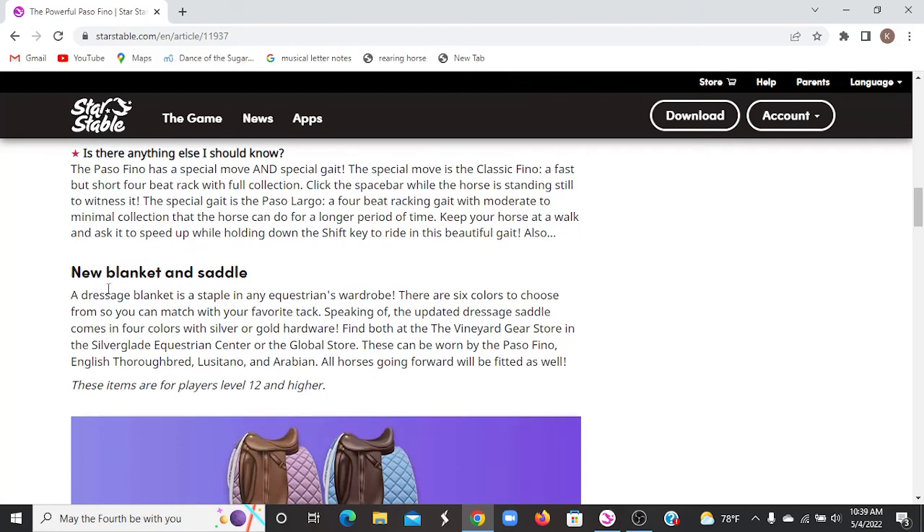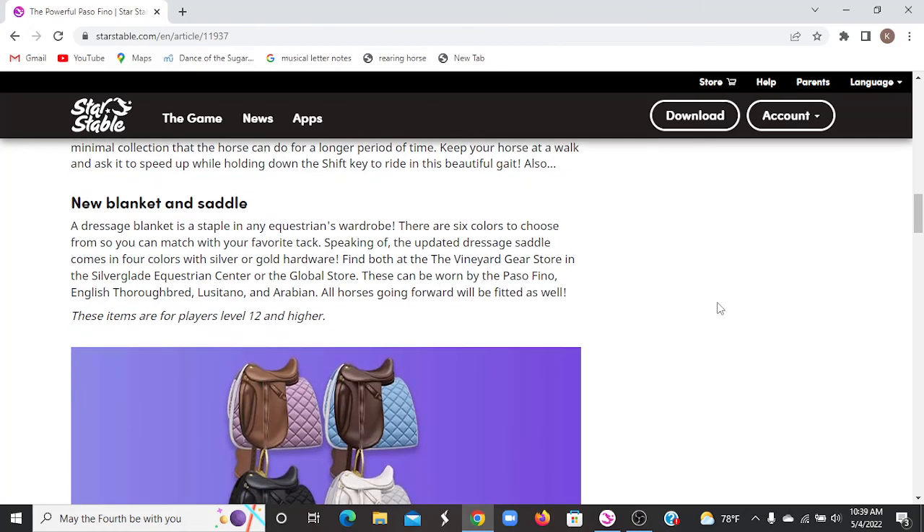There's also a new dressage blanket and saddle. The dressage blanket is a staple in any equestrian wardrobe — there are six colors to choose from so you can match with your favorite tack. The updated dressage saddle comes in four colors with silver or gold hardware. Find both at the Vineyard Gear Store, Silver Blade Equestrian Center, or the global store. These can be worn by the Paso Fino, English Thoroughbred, Lusitano, and Arabians.